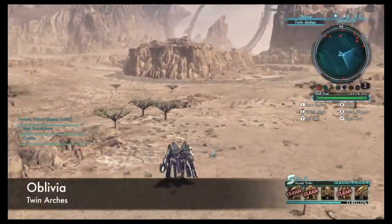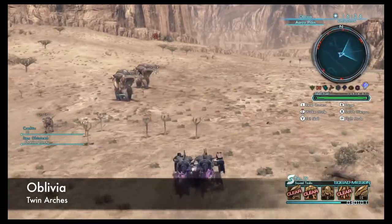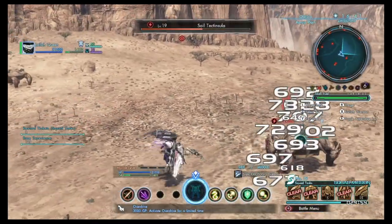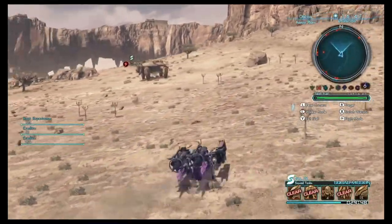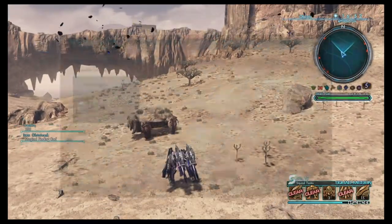Squad task number 19, task 3 is to hunt 7 Tentensulas. These are located in Oblivia. Warped to Twin Arches, which is 2 tiles east of Frontier Nav site 302. From here travel east and you should encounter 2 in the area. These are Soil Tentensulas and are around level 19. You'll receive 3 squad tickets per kill with the possibility of 1 blade metal, and 30 tickets with the completion of the task.